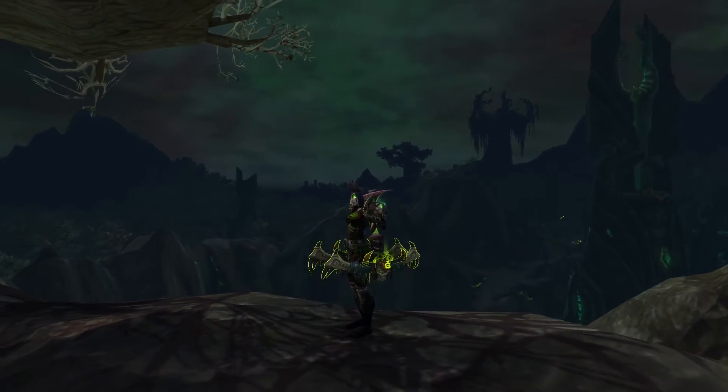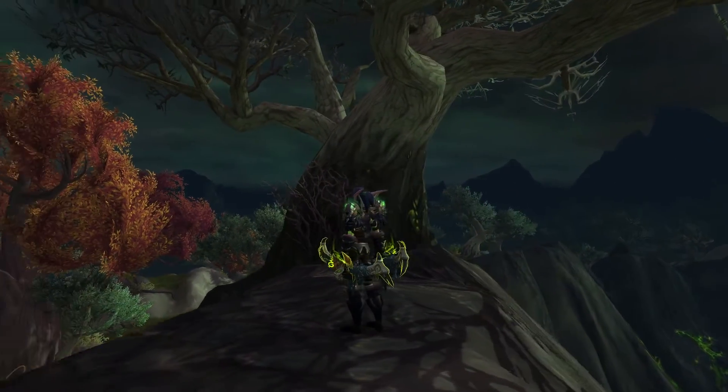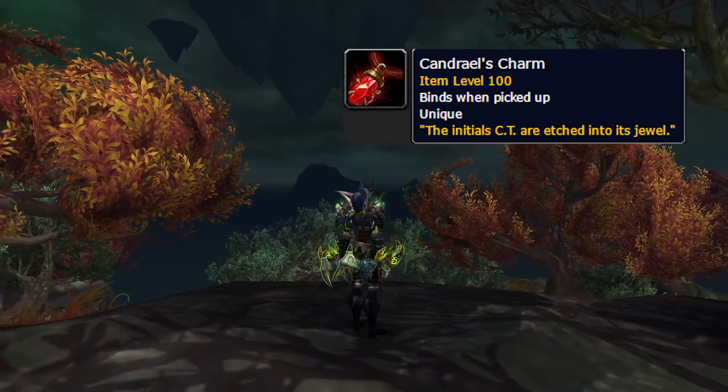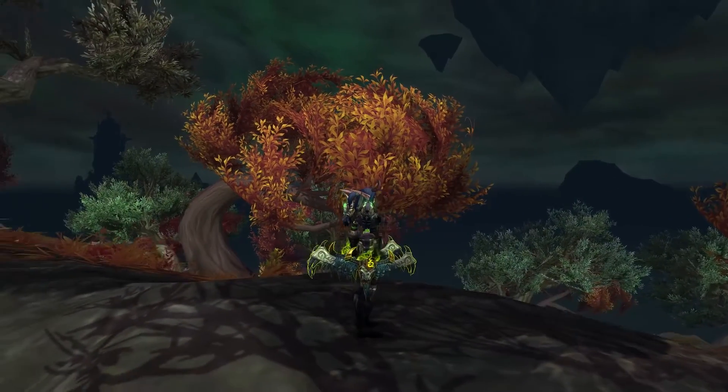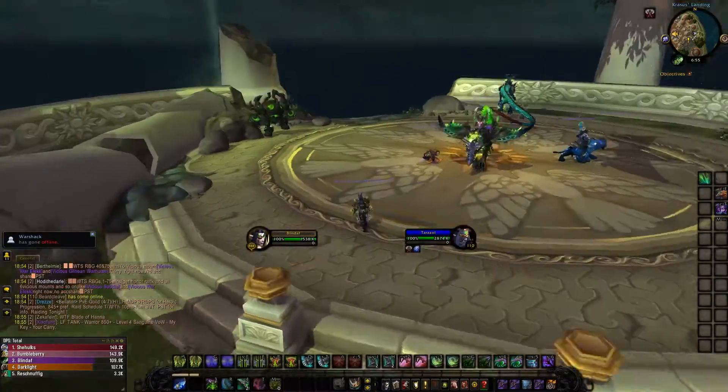Alright guys, Jinz here and today I'm going to be showing you the quickest way to get the Havoc Demon Hunter hidden appearance. Normally you'd have to loot a certain item in Suramar called Kindrill's Charm, which is around a 0.9% drop chance, and you'd have to take it to this Blood Elf who throws you up into the air and you'd have to kill a mob called Downfall for the appearance.